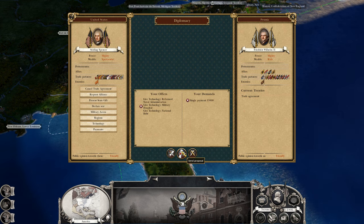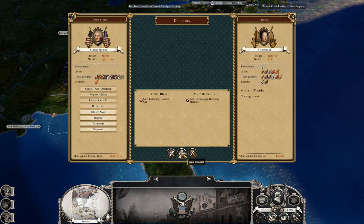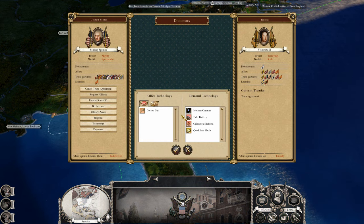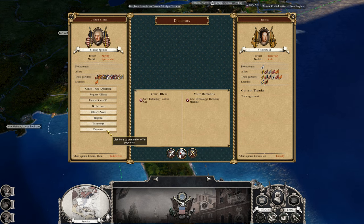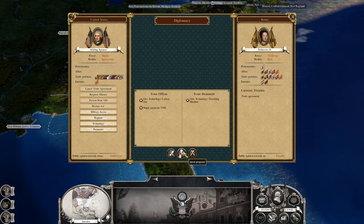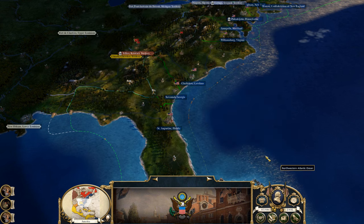Would you like that? Okay, cool — cotton gin for threshing machine. No? Let's try one more time — I'll give you cotton gin for that plus 7,500. They'll buy the technology but they won't give up their tech. Well, at least we got some progress on that. Let's go ahead and end the turn.